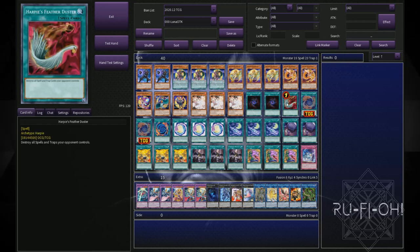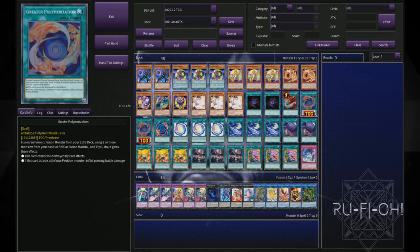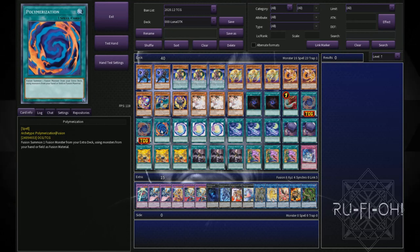Running a single copy of Harpie's Feather Duster — I really didn't want to include any other main deck backrow removal. I think the one is absolutely fine; you could run Twin Twisters if you wanted to, but I don't think it's necessary. We've got the TCG exclusive Greater Polymerization — two copies of this. I think two is all you need; three is just too much and you'll find yourself clogging on your fusion cards. This is a really good addition to the deck. Just a single copy of Polymerization here — some people prefer to play more, but with so many other fusion options, I think this is more than enough, and it is the most searchable.